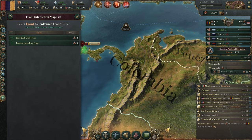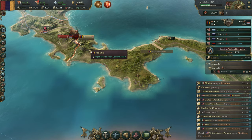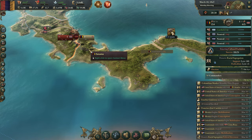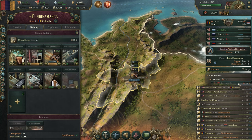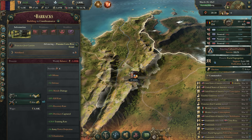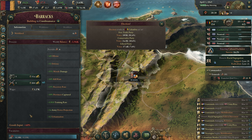Do not panic — mobilizing battalions for war is going to be expensive. By actually mobilizing a battalion, you're going to be using double the resources. If we go to barracks right now, you can see mobilized battalions cost plus 60% — pretty expensive.